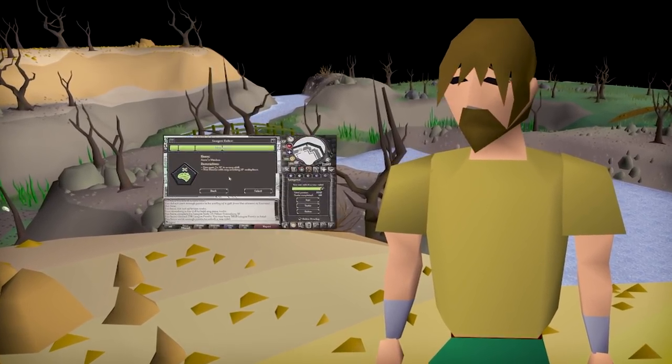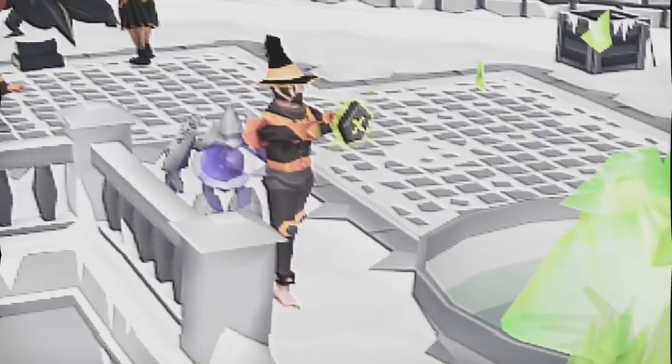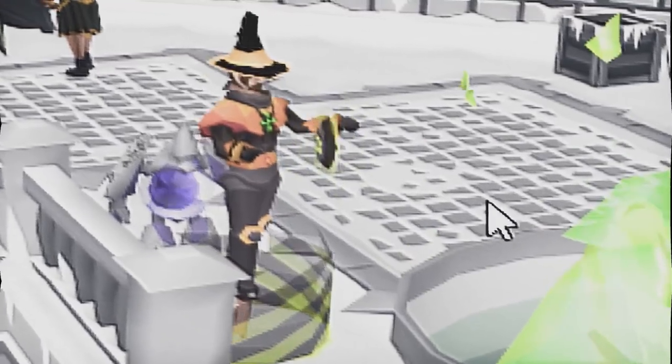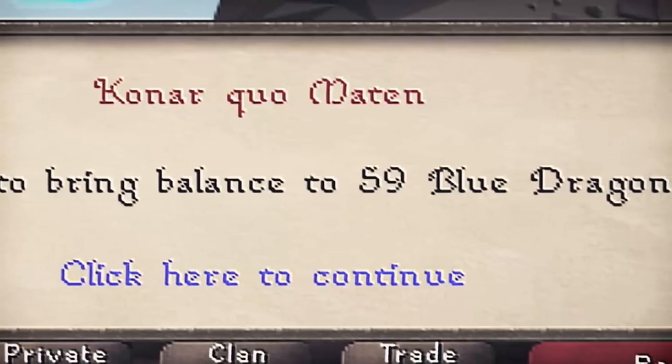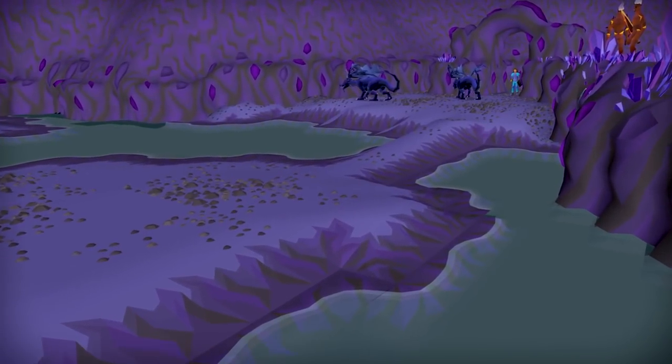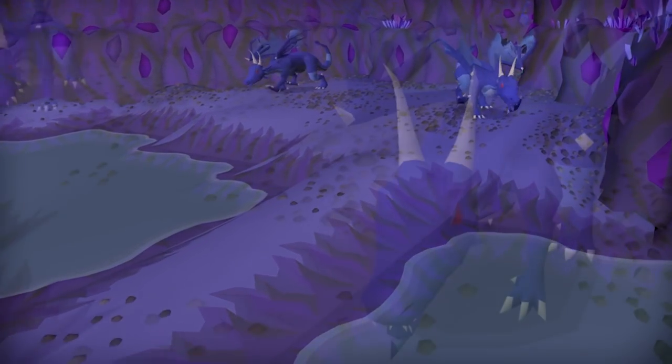Hey guys, welcome back to the Twisted League series. Last episode we hit 5000 points and decided to go with Xeric's Wisdom for our last relic. It was finally time to start Slayer, but we got blue dragons. Now, this is a big problem because the only blue dragons you can find are the brutal blue dragons in the catacombs.